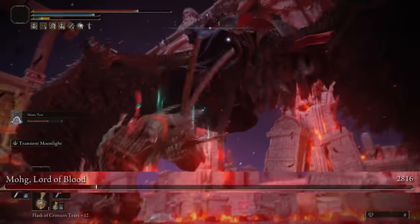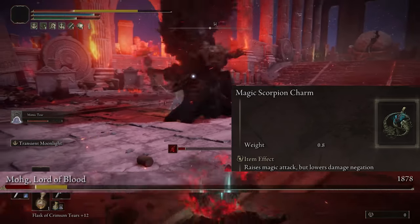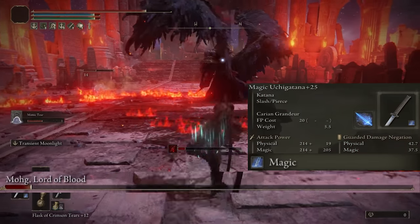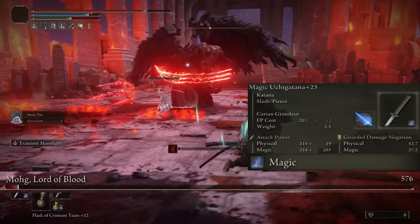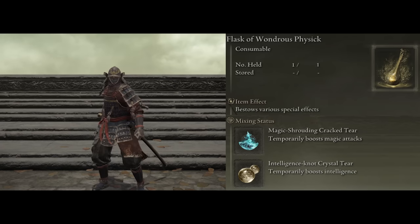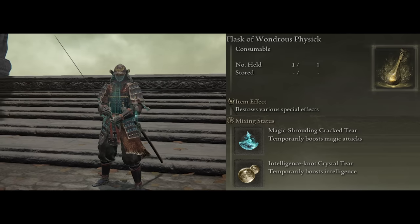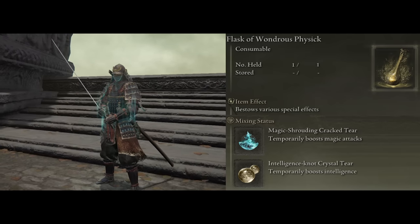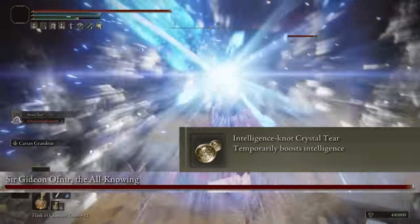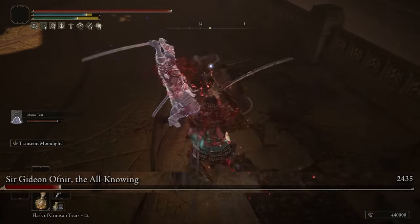With this build I'm taking looks over functionality for how clean it looks all together. For the last talisman, the Magic Scorpion Charm increases all magic damage by 12%, which benefits everything in this setup. You'll also want to use the magic infusion on the Uchigatana. For the Flask of Wondrous Physic, the best two tears are the Magic Shrouding Cracked Tear — increasing all magic damage by an extra 20% for three minutes — and the Intelligence-Knot Crystal Tear, which increases intelligence by 10 levels for three minutes for more damage, since all weapons scale off intelligence.